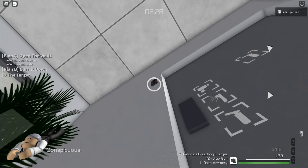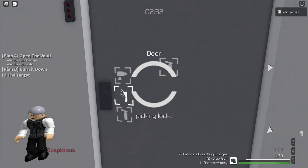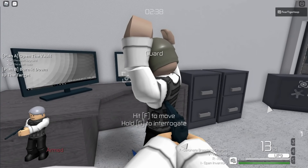Also, if you're not a hacker, then you can actually take out the top camera operator to get a guaranteed keycard, and then you can go to the basement. This spares you the trouble of having to use a silent drill on the keycard doors.